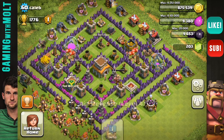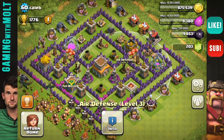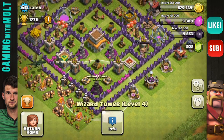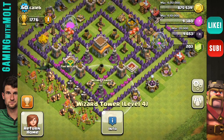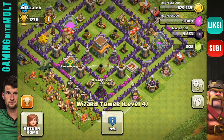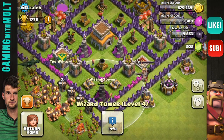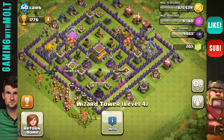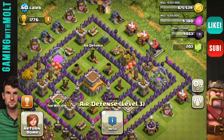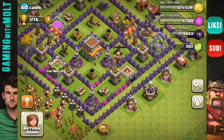Good job with the air defenses as well. Once you get two of them to level 4, you're probably fine not upgrading until level 9 — as long as you keep them centralized they don't have to be as upgraded. Your wizards are level 4; I believe you can go up to level 6 for Town Hall 8, so definitely work on those next. Wizards do so much mass AOE damage — definitely upgrade those.